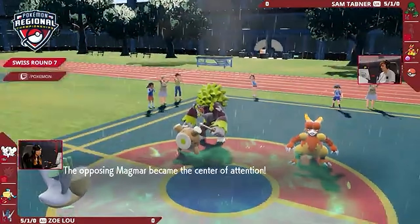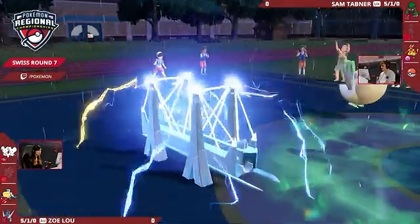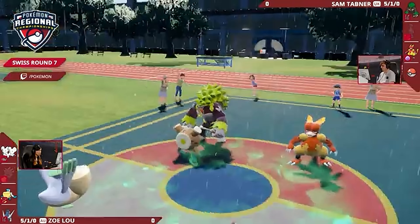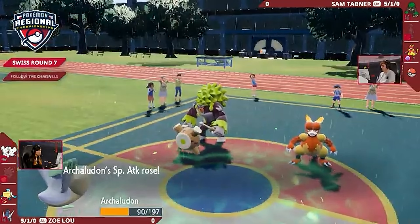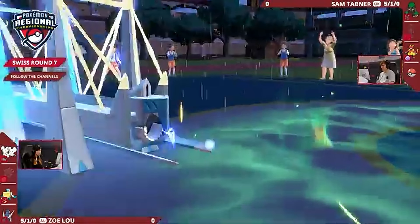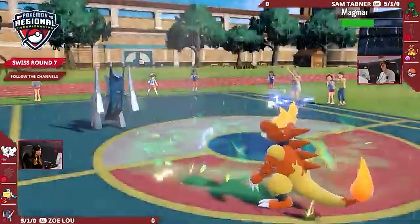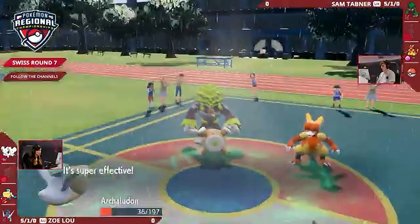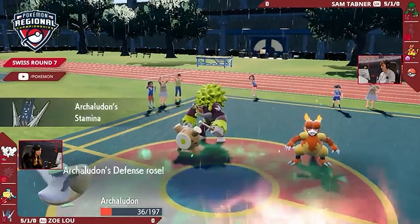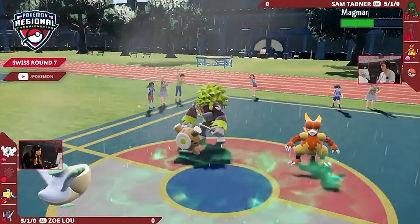Not really wanting to take a Body Press that's been boosted up so much — but that's what it's here to do, to redirect. Actually, it's going to be the Electro Shot. Zoe deciding it's time for Archaludon to boost up its special attack if it wants to deal with the Pokémon lurking in the back for Sam. The Electro Shot is still doing really good damage into that Magmar, and with High Horsepower, Archaludon is being whittled away — it cannot protect, but it will get a little recovery from the Grassy Terrain.